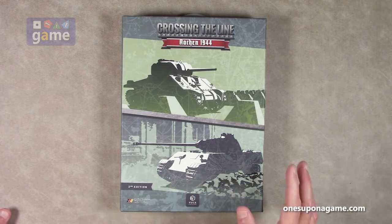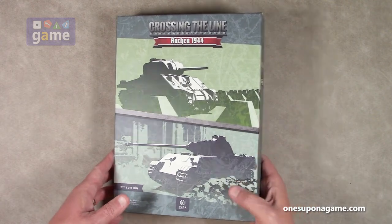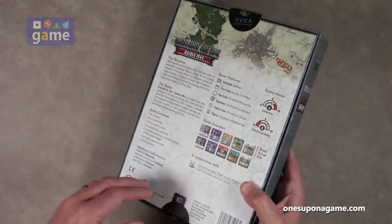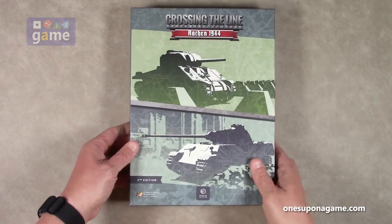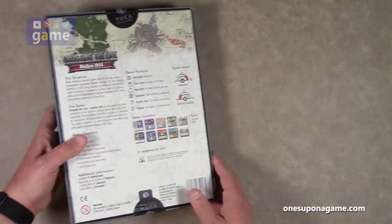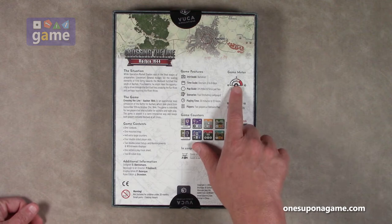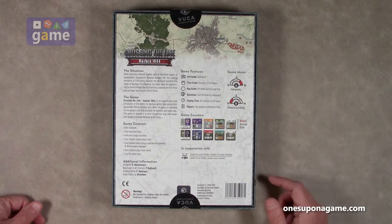It's a second edition, so it's been around a while. Just from the box, which I've not opened yet — it did not come shrink-wrapped, it did come sealed with a couple stickers, top and bottom — just from the weight, I'm very impressed. I'm impressed with the graphic design and the heftiness of it. The complexity is rated slightly above a five, so medium complexity, and solitaire suitability is an eight, so it's pretty solo-friendly.